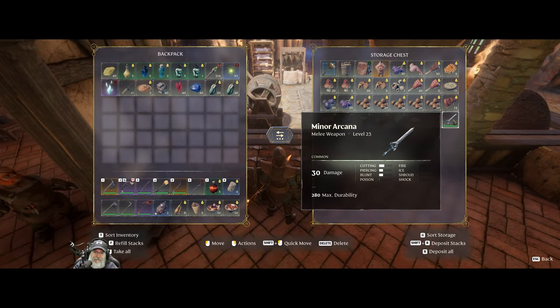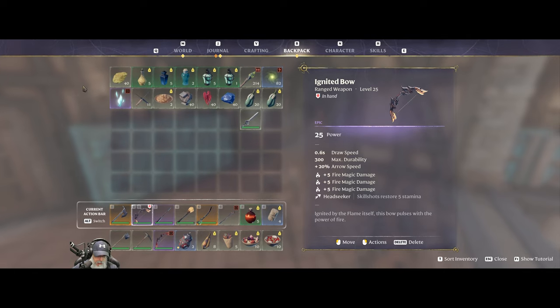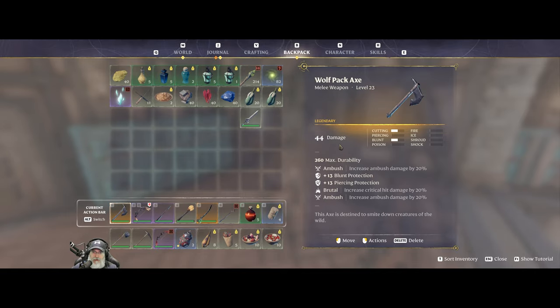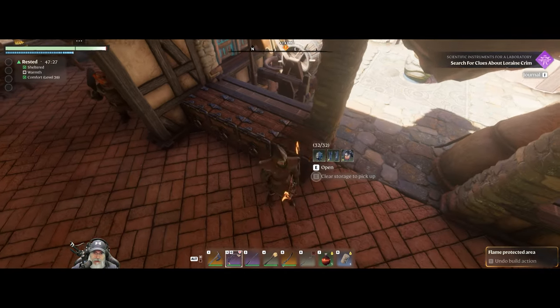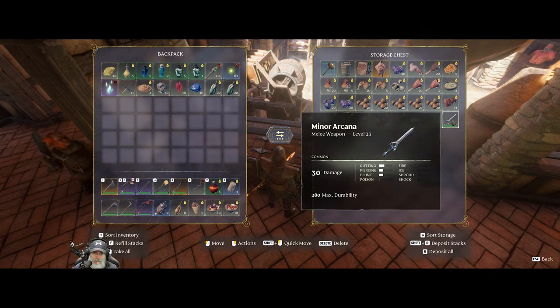It does a total of 36 damage. Because if you upgrade it, it will add 6 shock magic damage to it, but that's still only a total of 36, and we're sporting a 44 damage axe here. So it's not really an upgrade for us, but it's kind of cool. If we would have found it earlier on it might have been useful, but I'm going to hang on to it for the moment just because it's kind of unique.